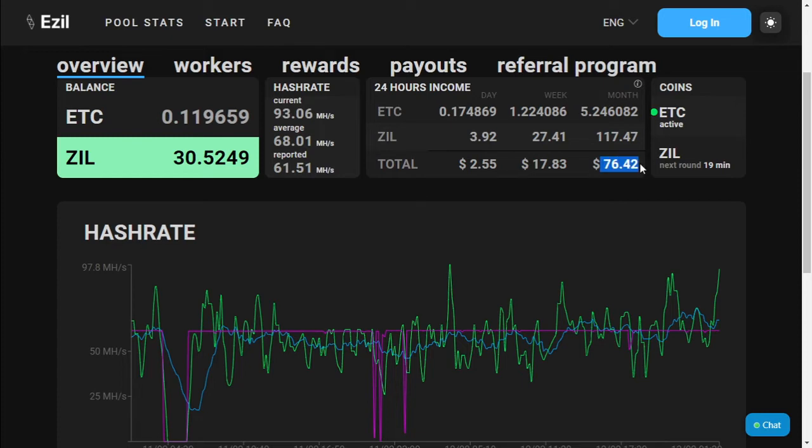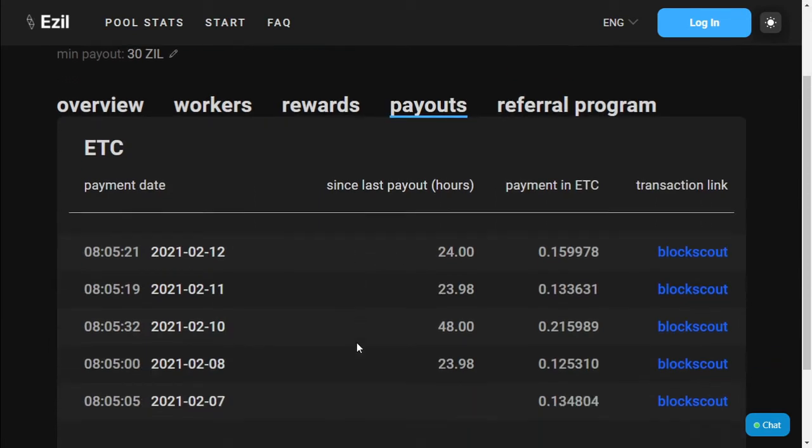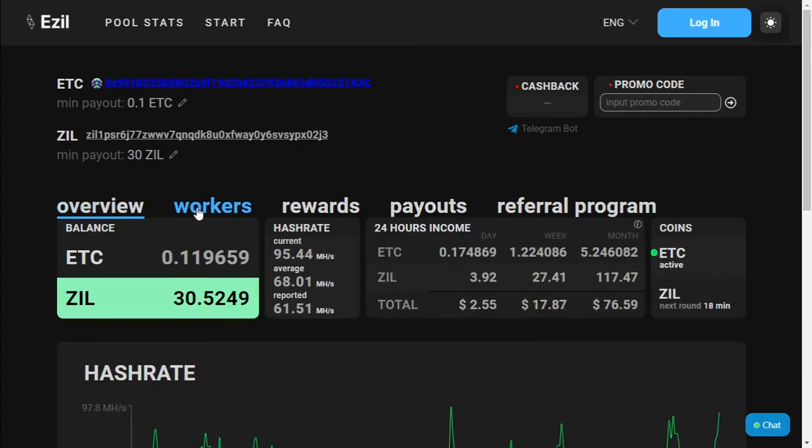Our potential earnings for the month would be $76 and we would garner about 5.2 Ethereum Classic in one month. We have been receiving a payout almost every single day for the last 12 days, which has been really good, ranging between 10 to 15% of Ethereum Classic.